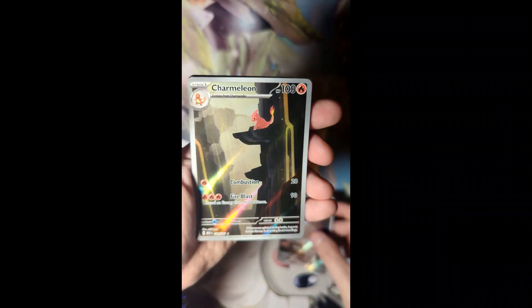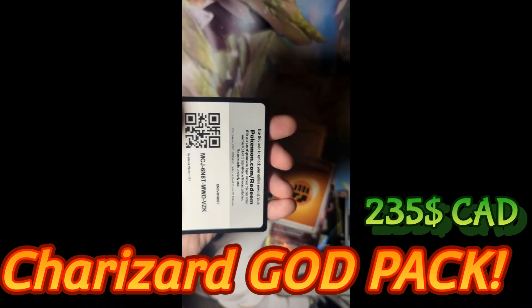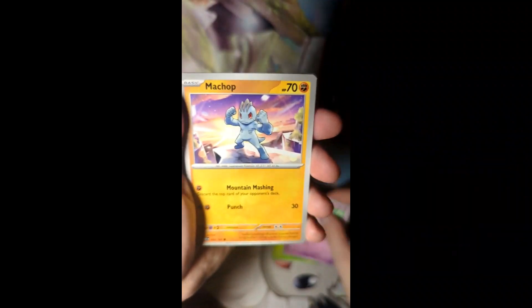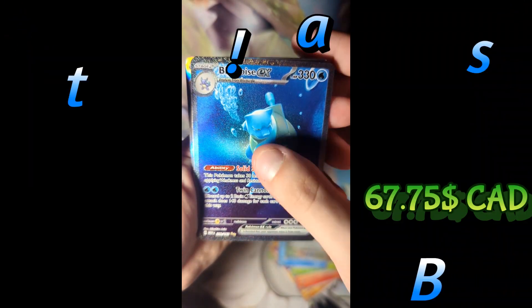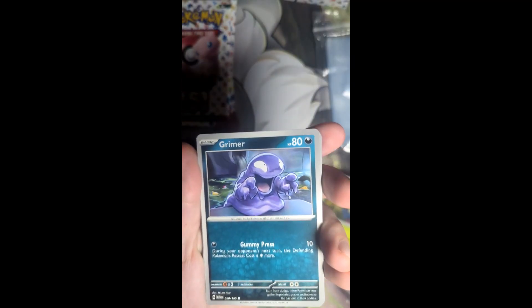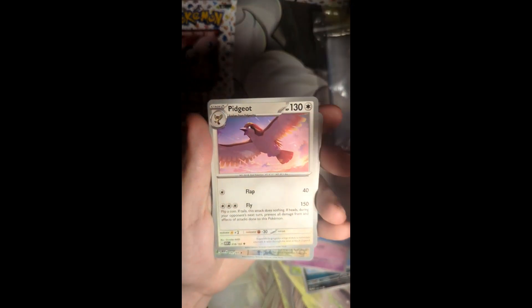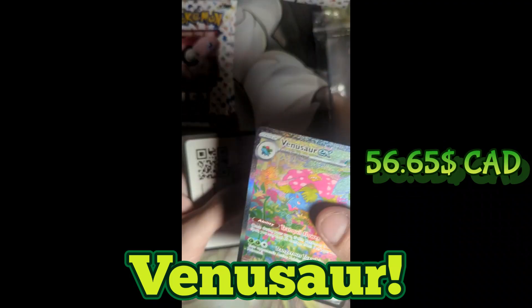Kangaskhan, Clefairy, Snorlax, Machoke — Charmander, Charmeleon — and a Charizard EX! We got a motherf***ing god pack! Machoke, Charmeleon, Parasect, Cloyster, Spearow — Blastoise EX! And again — Coughing, Tangela, Clefairy, Hypno, Polywhirl — Venusaur EX! Oh my god, that's the one!